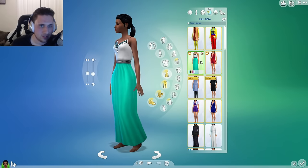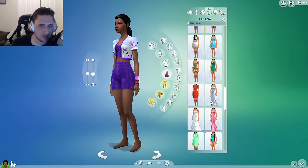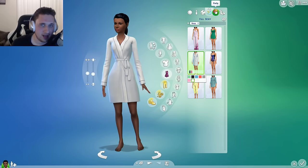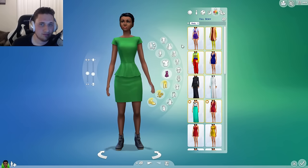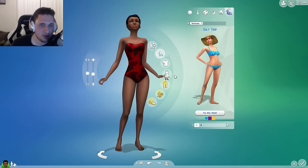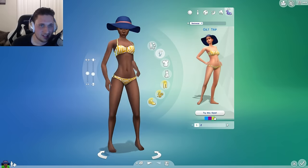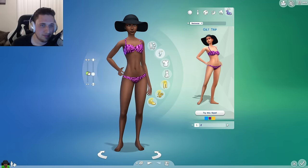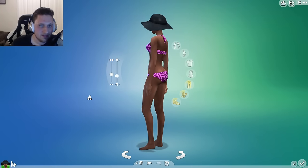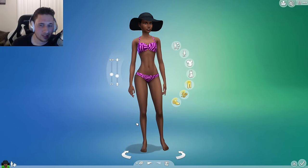Nothing new in night gear — but there's a lot of Get to Work sleepwear here. We're just going to put her in anything to go to sleep. Party gear — nothing different, so we'll just throw her in some type of styled look. Nothing new in swimwear, so we'll grab one of these and toss that on. We'll make her a little less fit. Now we got our sim created — she's totally dressed with her aspirations. This is the girl.